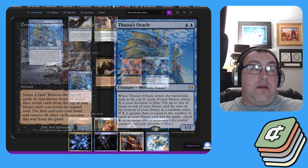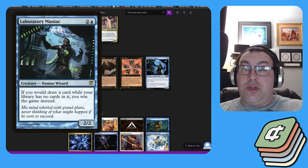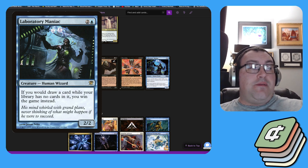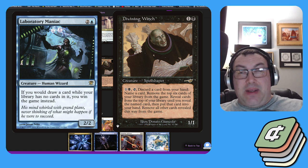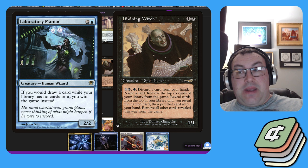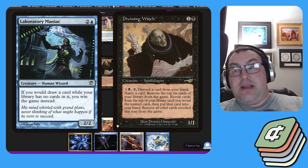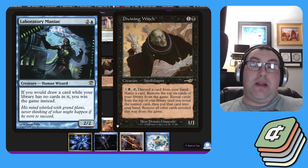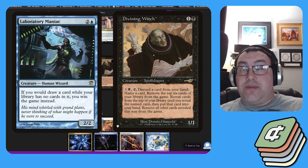We have a couple of redundant win cons. Laboratory Maniac is the original version — if you would draw a card and are unable to draw, you win the game. As a budget backup Consult we have Divining Witch, which requires a little more setup due to summoning sickness. It's one black one colorless, a Spellshaper — you pay black and colorless, tap it, discard a card, and it does exactly what Demonic Consultation does. You name a card not in your deck, exile cards from your library, then play Thassa's Oracle.